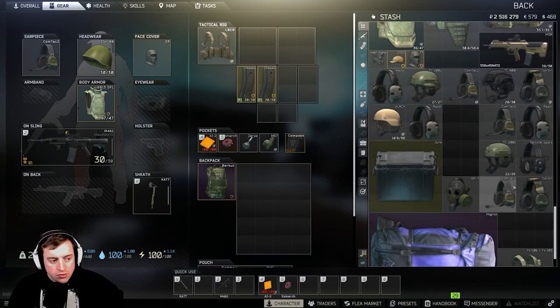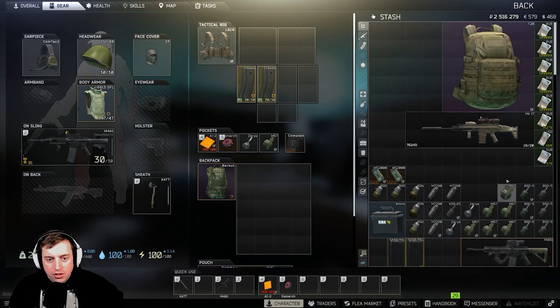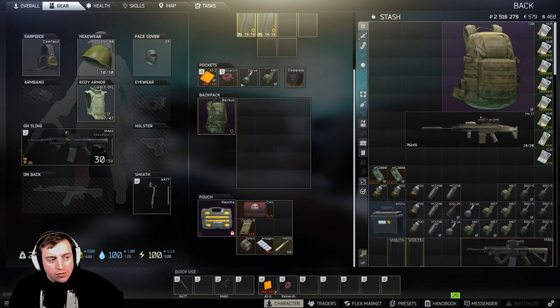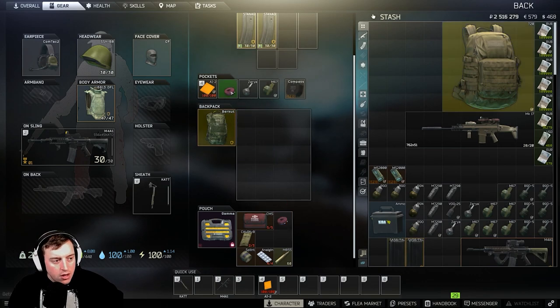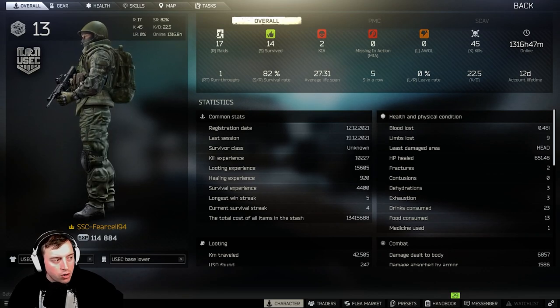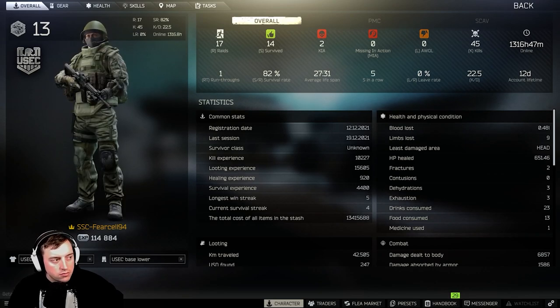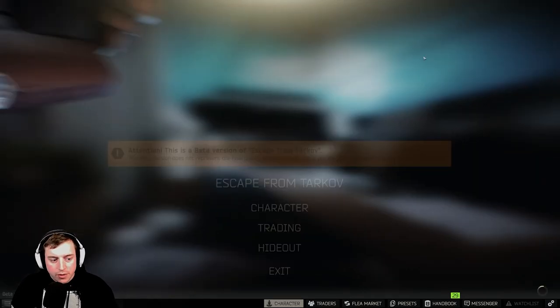Other than that, that's really what to bring into your first raid. You're going to have some slots left in your secure container, so if you want to move your Esmarch or heavy bleed stuff down in there you can. My last little check before every raid: I look at my character and spin them — backpack, armor, rig, gun, helmet, face covered — and then I move on to my first raid.